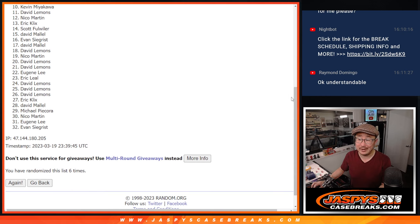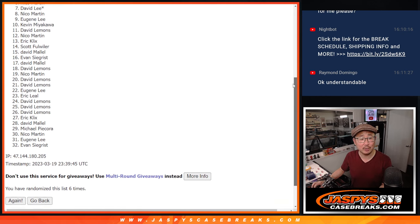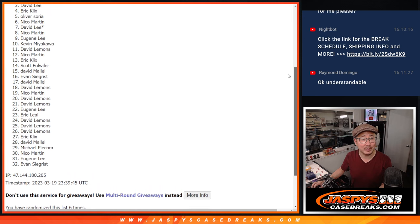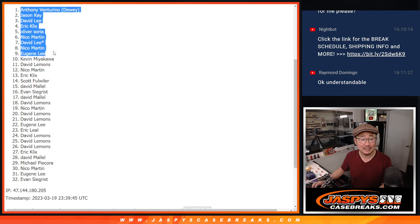From 10 on down — sorry, Kevin, not the way to start the day, but I appreciate you trying. 10 through 32, thank you — we'll get them next time. Top nine: happy times for you because you're in the break. Eugene, you're in, so is Nico, David, Nico, Oliver, Eric, David, Jason, and Anthony. Congrats to the top nine — we'll see you in that Hit Parade break a little bit later tonight.